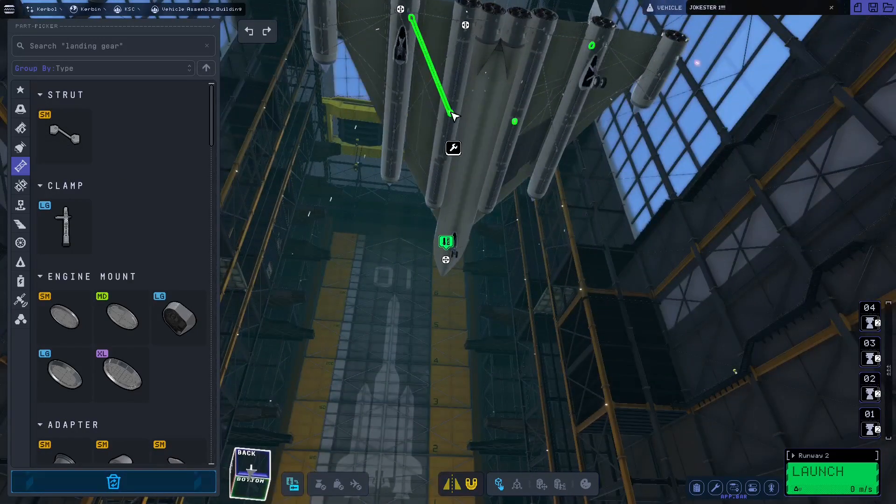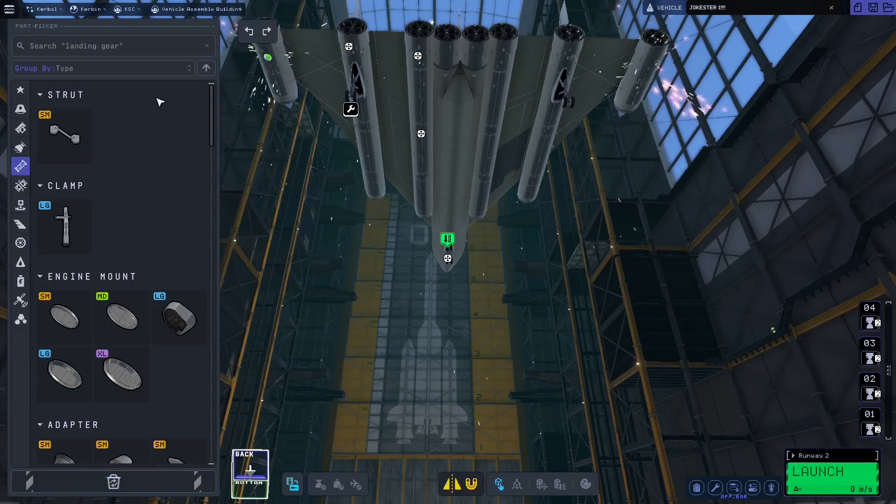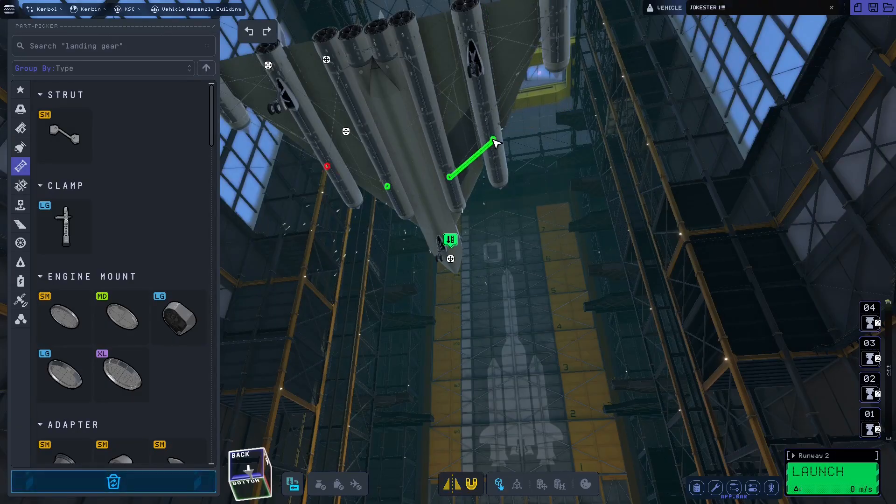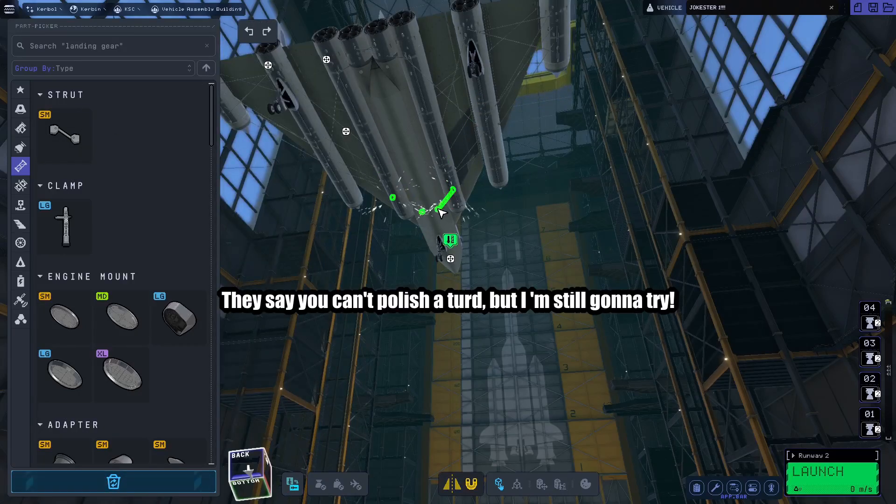So let's add more struts. Just keep going. If you think there's enough struts, believe me, there aren't. Just keep going until every last inch of this plane is attached — even these two, just do it just in case. You never know. Also, if you put them underneath the plane you won't see them, which is why I do it. It makes it a little bit nicer to look at. We'll add a couple more here too, on the top.